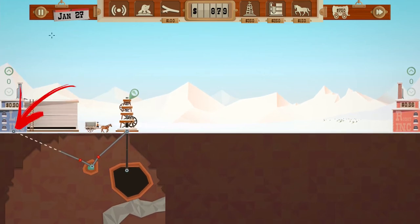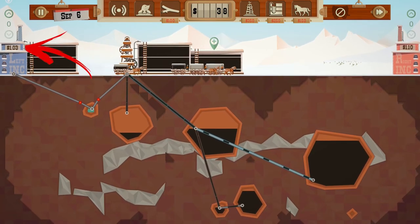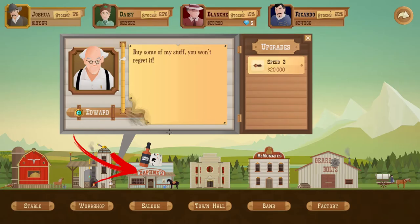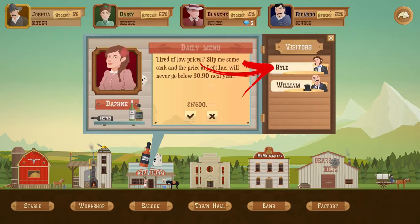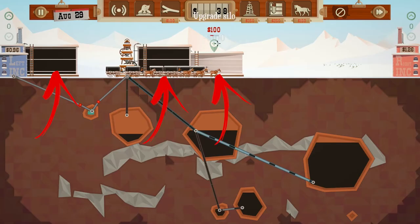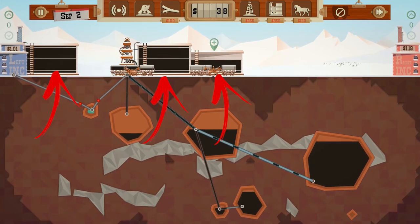You have to close the pipe going toward the building because you need to wait until the price is over one dollar. To make it easy, it is better to visit the saloon before starting the level, then pay the man that will keep the prices high on the side you have the pipe for.